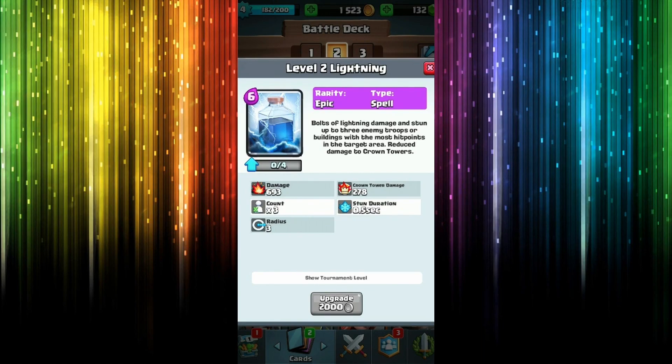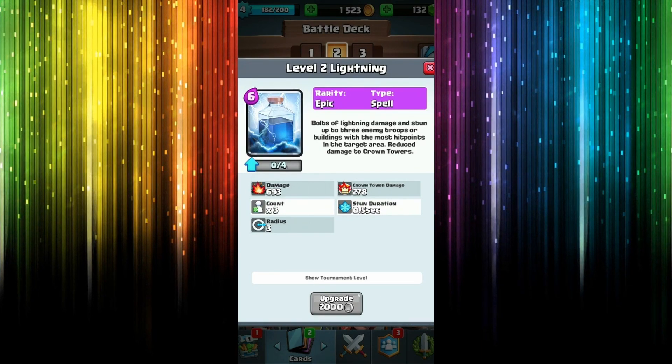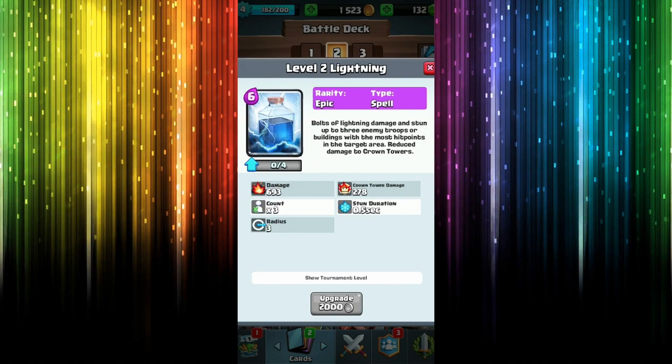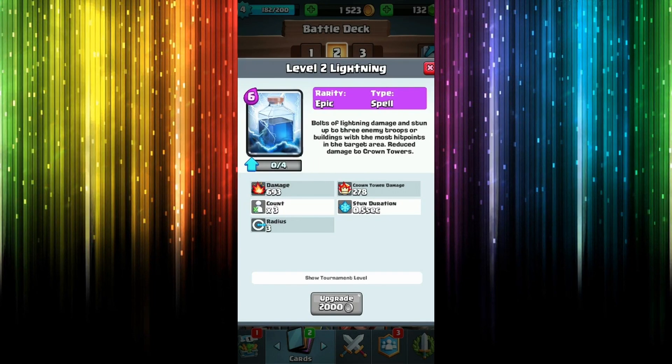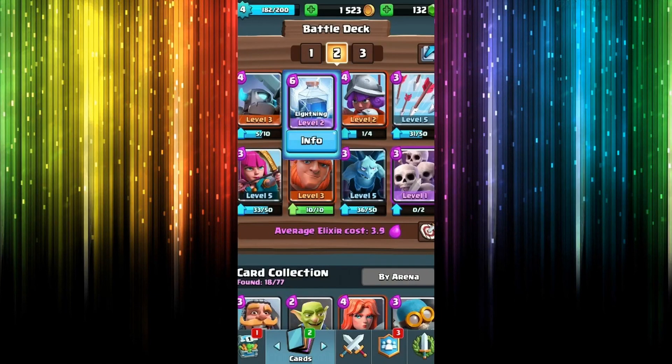I don't know what that is, I'm still trying to learn the game, not gonna lie. I'm still a noob, so make sure to leave some tips below. Damage: 693 damage to the crown — 278. Not bad. We can definitely do a lot better than that, but hey, we're just getting started.